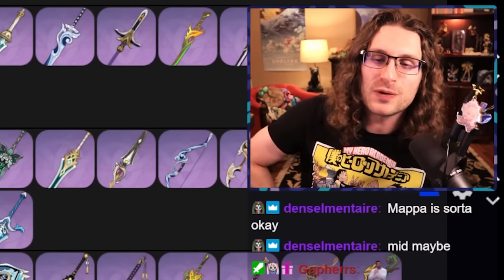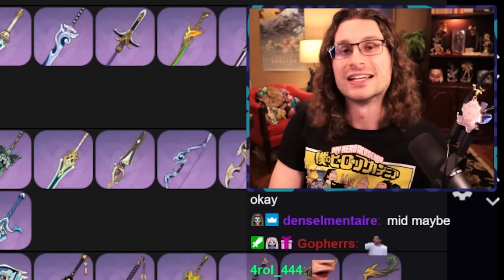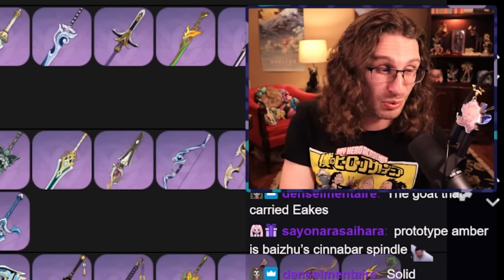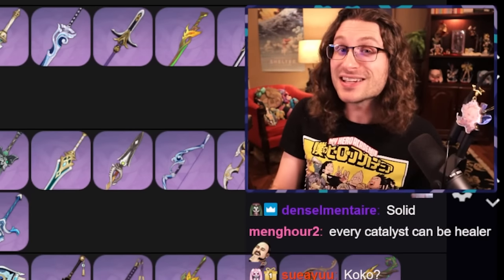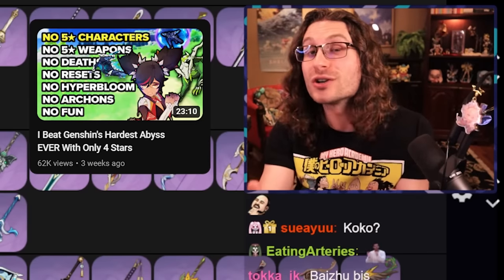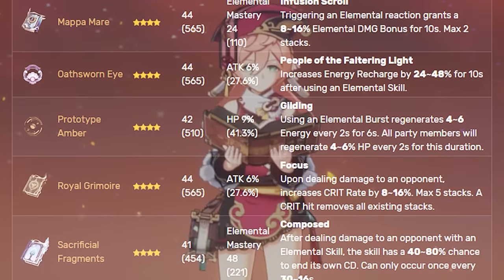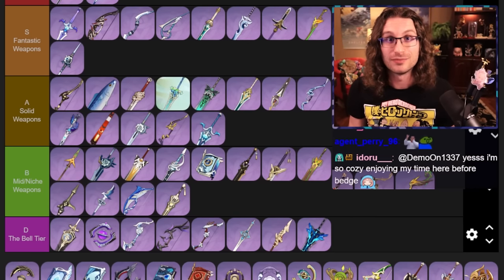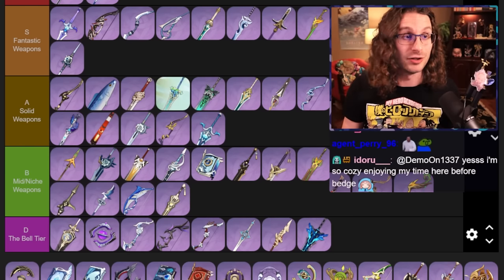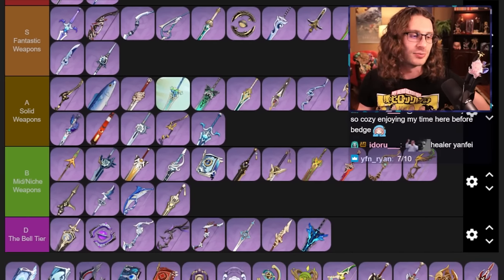Prototype Amber — I think this weapon is absolutely based. It gives HP, so it's fantastic on all the healers and shielders. It gives energy recharge — energy is broken — and it heals the team whenever you burst. It may be a little bit, but at R5 it adds up. This weapon is really good for Kokomi for extra heals. In my four-stars only Abyss clear, the secret sauce that made it possible was Prototype Amber Yanfei. You can run this on any catalyst in the game — if you're running Sucrose on a team and you really need healing on a corrosion floor, you can run this and it will work. I really do think this is a high tier weapon.